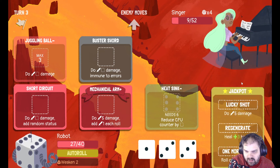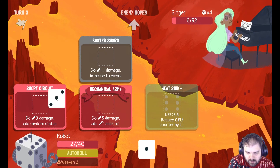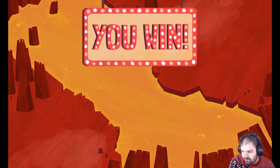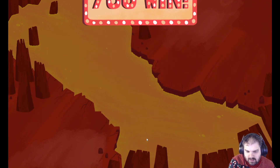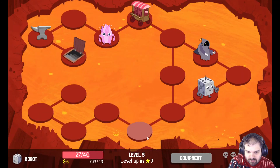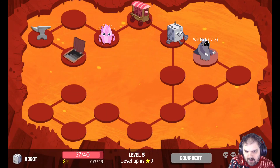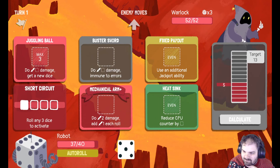So I can do Lucky Shot, heal, 3, 3, 3, and then Mechanical Arms. I'm a bit worried about my health. So I think I go now and buy an Apple, then fight Warlock and then Crystallina before the big boss. Let's give it a go.